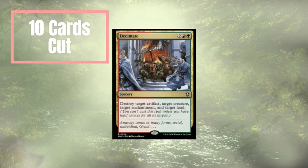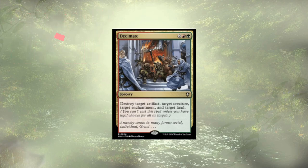Topping out that list we have Decimate. You might be thinking Decimate is good value — we're destroying 4 things for 4 mana. And while it is good value, if any of those things happen to disappear between targeting them and the resolution of the spell, the spell will fizzle because you have to hit every legal choice.